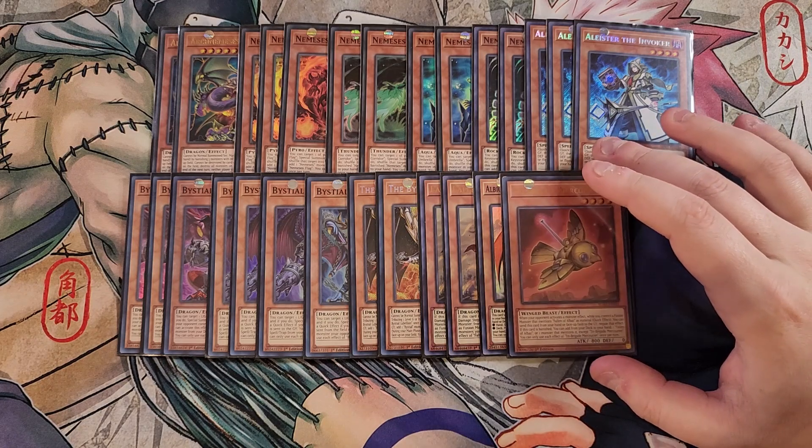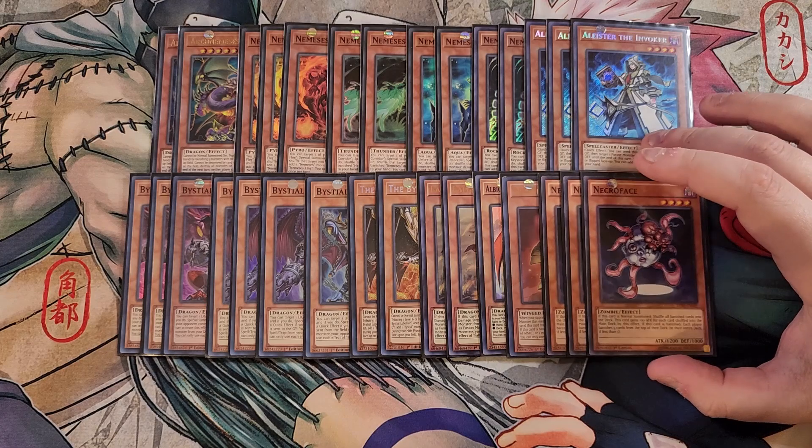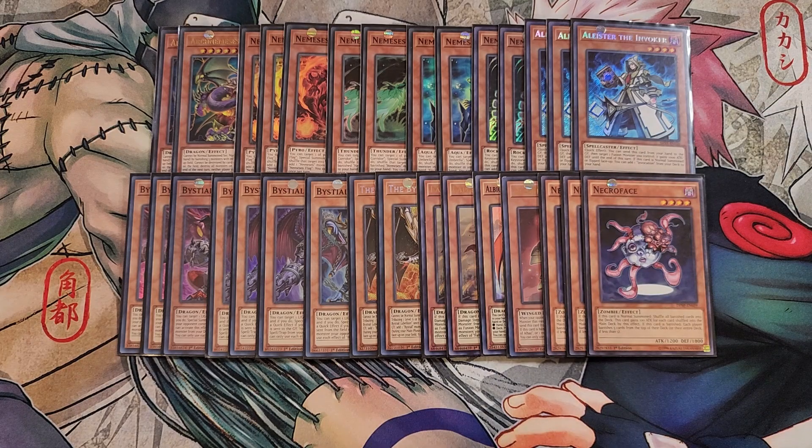We then play a single copy of McCurrier. McCurrier is a hand trap and a definite one-of that is searchable off Branded Lost, so it's a great one-of in this build. We then play three copies of my favorite tech in this deck — three copies of Necroface. We're banishing a lot of cards in this build so this card comes in extremely handy. If this card is normal summoned, you shuffle all banished cards back into the deck, and this card gains 100 attack for each card shuffled back. If this card becomes banished, each player banishes the top five cards of their deck, which is great for disrupting your opponent while also feeding your Nemesis cards so they can special summon themselves to the field.